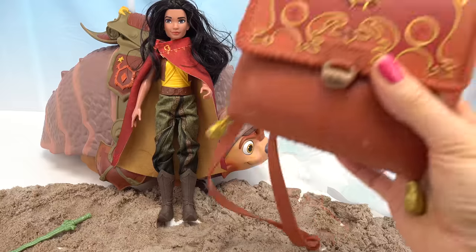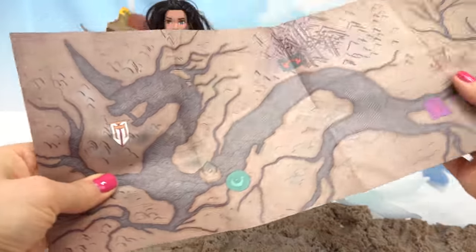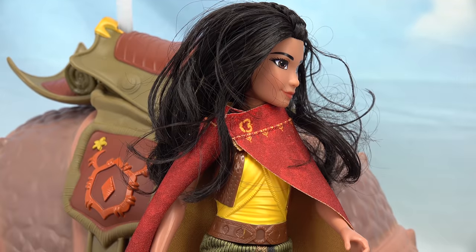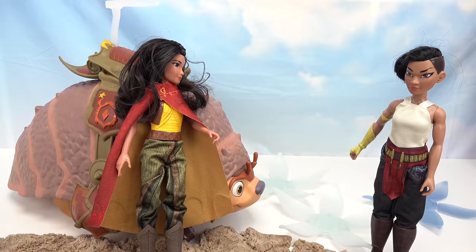We'll just rest here for a little bit. Let's pull out Raya's map and see where she's located. Raya, Namari, hand over the map. Not a chance. Not now, Tuk Tuk.